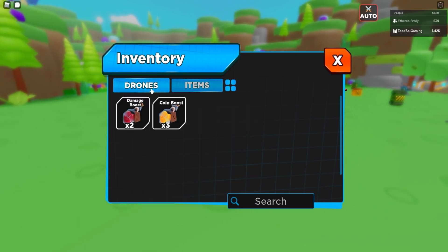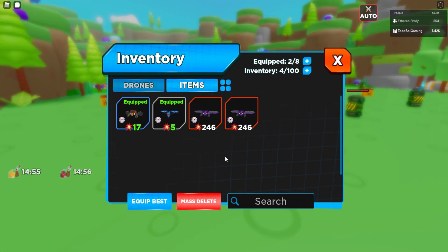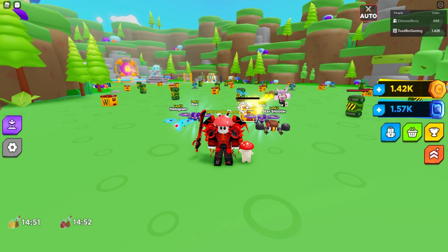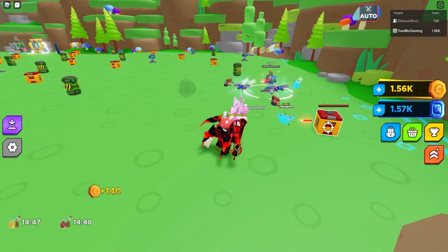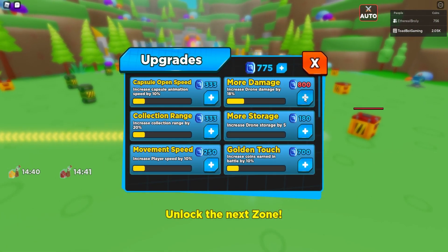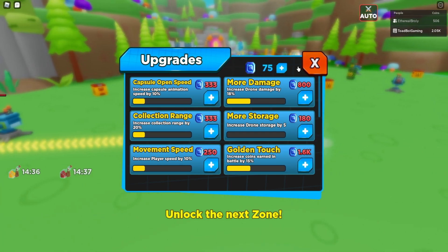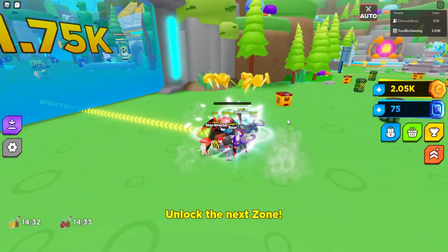Oh, it's in your backpack — go to items and equip your damage and yen boost. If you go to your backpack, my new drones do 246 damage — that's insane! I can just cheat this first zone. I also got a ton of upgrades — that's OP. We've got 2,000 coins, which means we can unlock the next zone already. Hopefully they'll have trading soon.